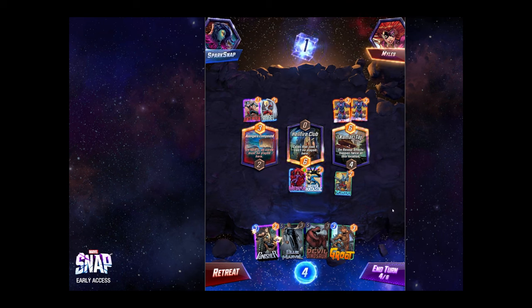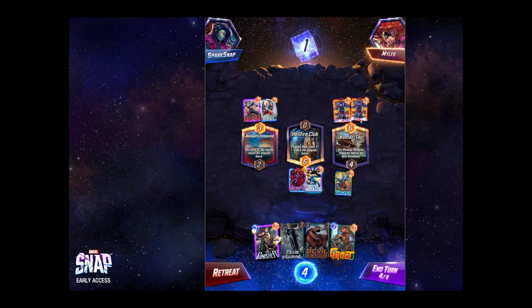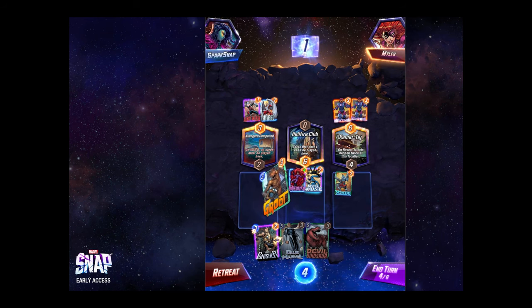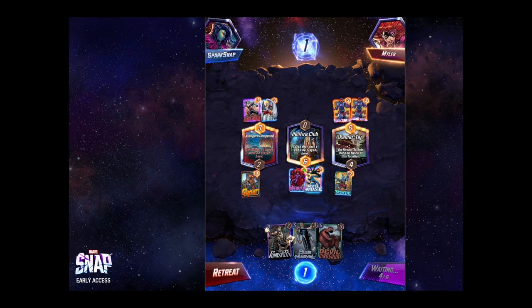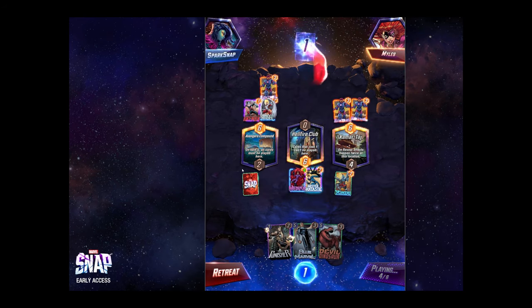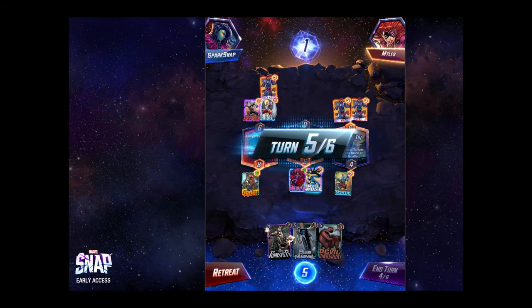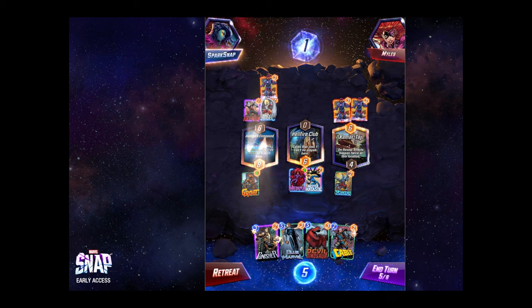Now we play Groot. They seem to really like playing Sentinel on the side here — they must be doing some kind of doubling as well. They play Ant-Man on the first, so we're going to play Groot on the first because I think we can fight there. I don't know if we're going to play on the last one anymore — maybe first and mid. They play Sentinel there. We didn't get Moon Girl, so we're not doubling up our cards. This is a little difficult — maybe we play Blue Marvel.